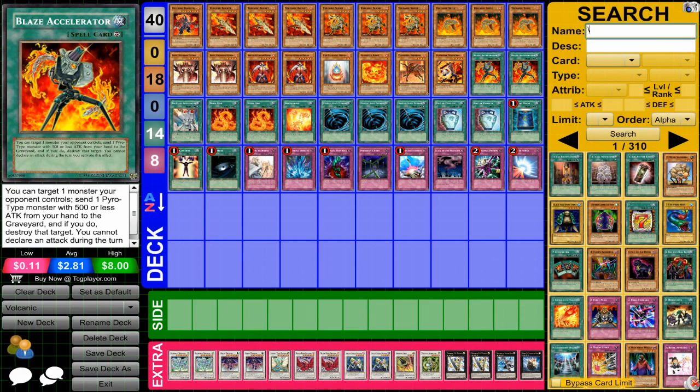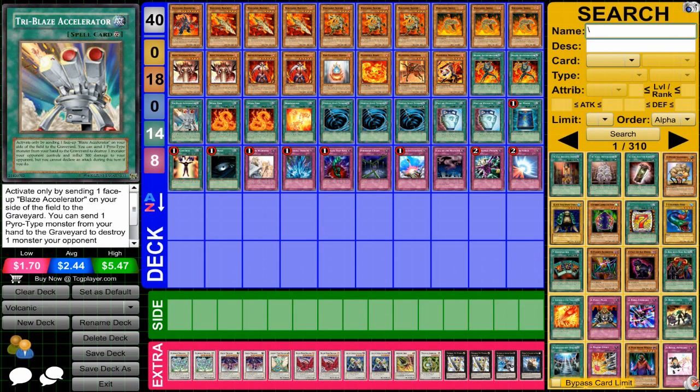And now we have the Magic cards — Blaze Accelerator, obviously the core of this deck, allowing you to destroy monsters. Tri-Blaze Accelerator does the same thing, but gives you greater access to the monsters and allows you to do burn damage.